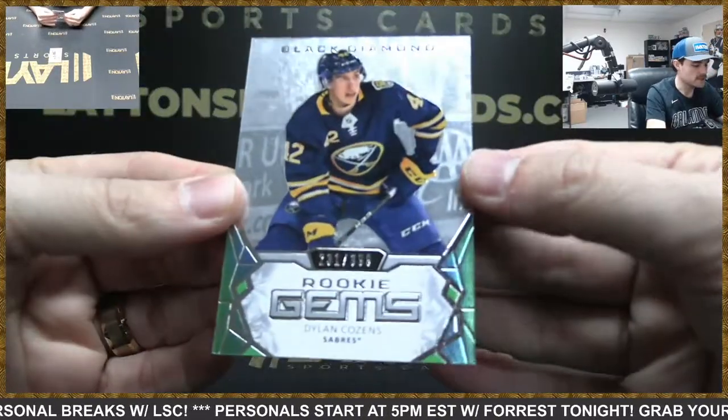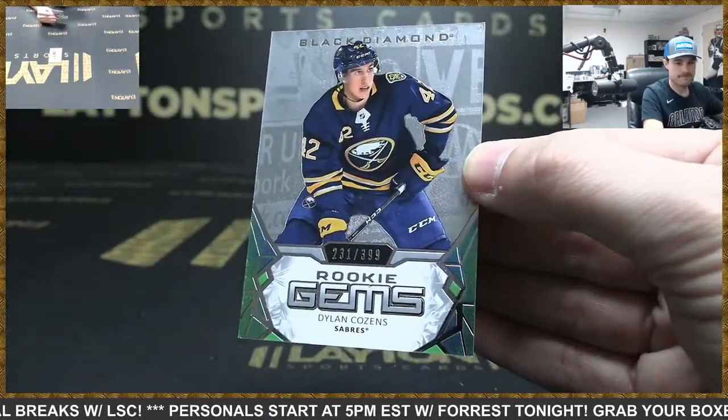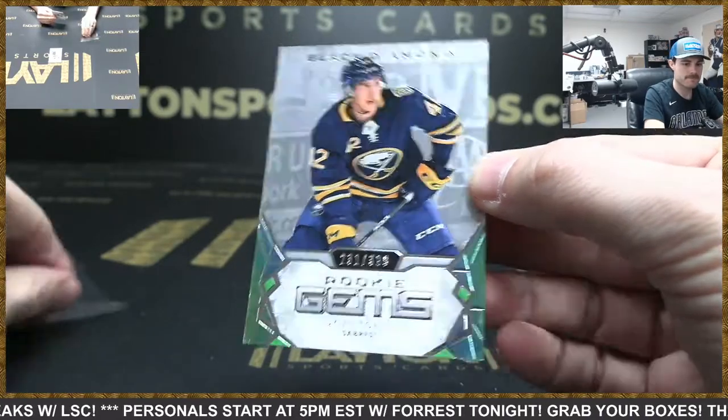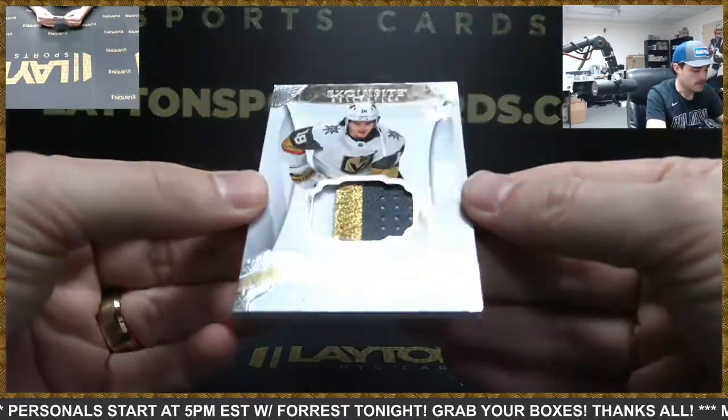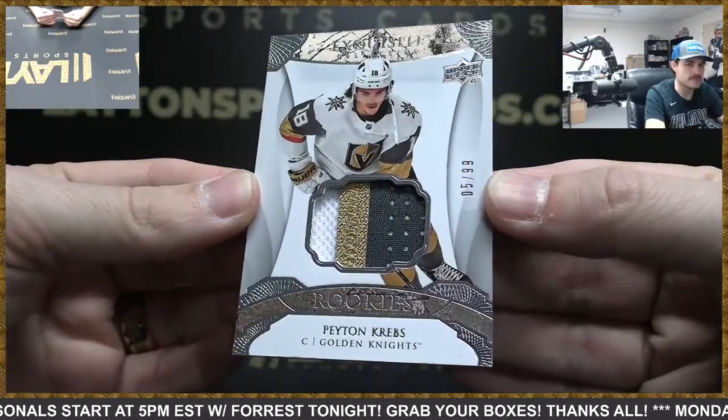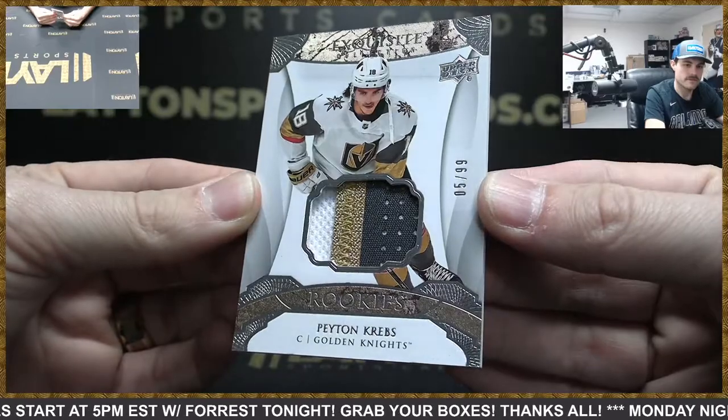Dylan Cousins, Rookie Gem, 399. And Rookie Patch, 299 — Peyton Krebs on the back. Nice.